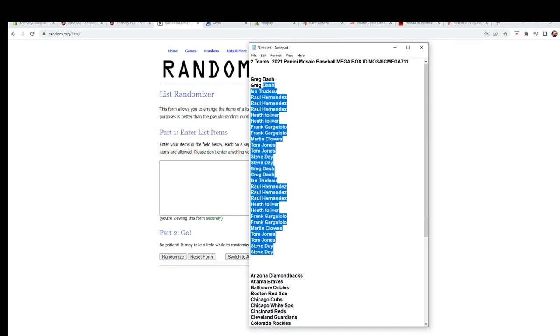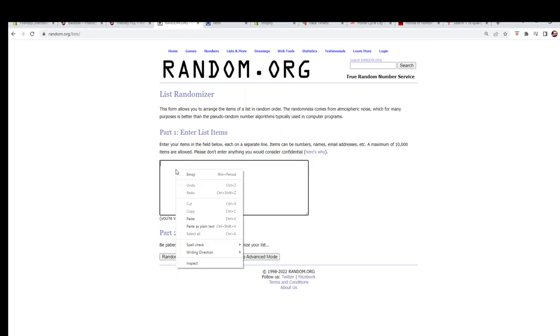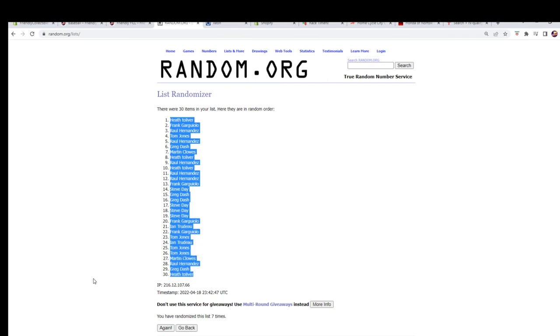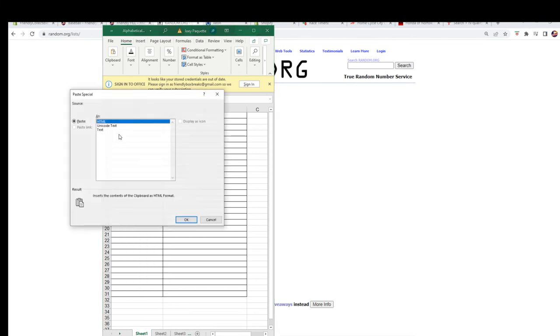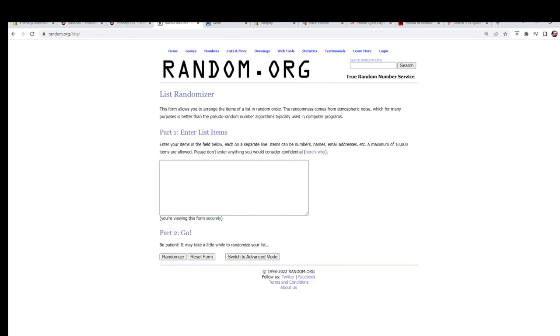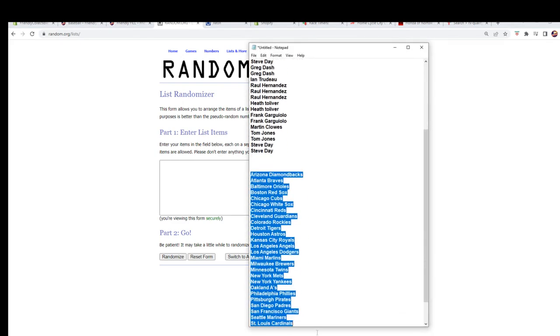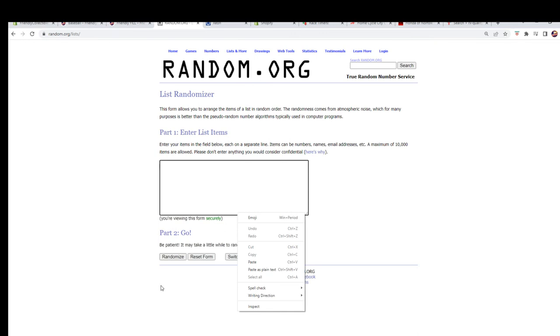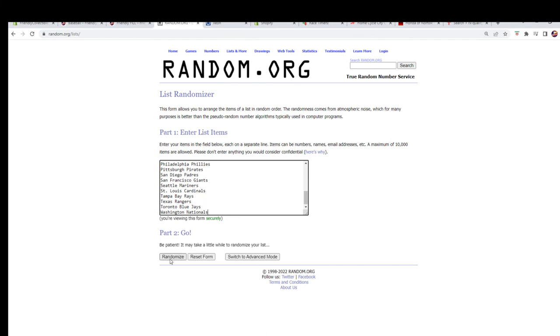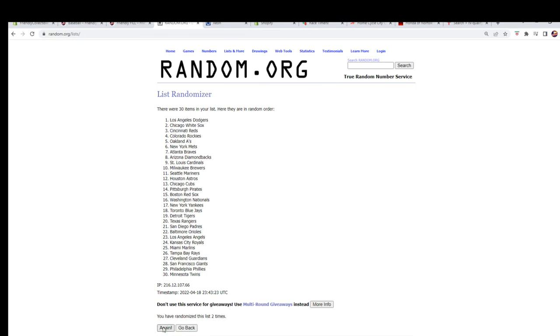Here we go, we've got our owner names right here. We're gonna copy, paste, and seven times — one, two, three, four, five, six, and seven. We're gonna copy and paste them in over here. I'm gonna get a fresh randomizer and do our team names. My mouse aim is horrible — you see why I don't play PC gaming. One, two, three, four, five, six, and lucky number seven.